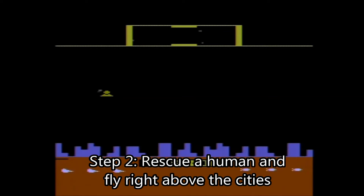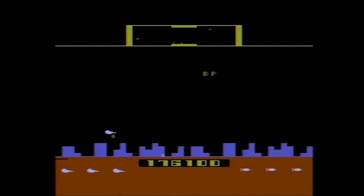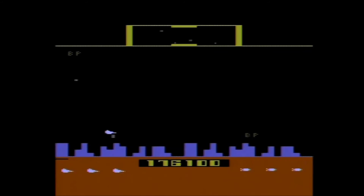Once you're on wave 25, you have to rescue a human. When you collect a human, fly your ship just above the cityscape. If you put it in just the right spot, all the enemies will change into the initials BP, for the programmer Bob Palero. How interesting!